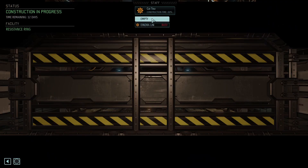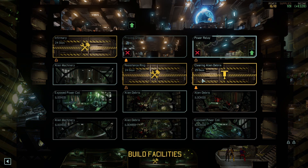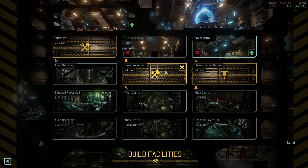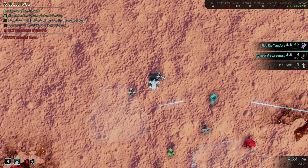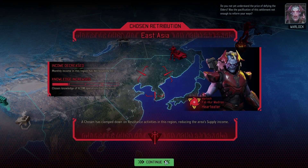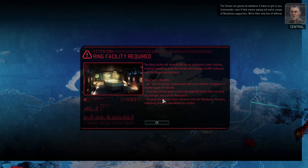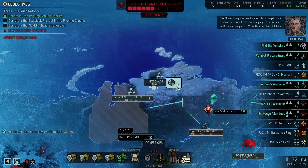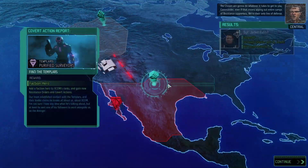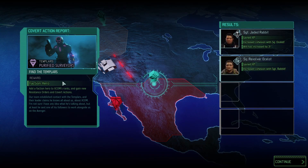The resistance ring will get built on its own automatically eventually. We continue scanning for another engineer because God knows we need more of these guys. Yet again our monthly income is down by 40. What do you mean ring facility required? This is just an old tutorial that's not even relevant to the way covert infiltration works — that's just inaccurate. Denmother is back on board. Oh my god, we have a hero unit — we got our sergeant back, we got Revolver Ocelot back, and we have a Templar. Holy shit. We have a unit that you can't just recruit. Look how cool he is with his little machine gun and his cyclops eyes.